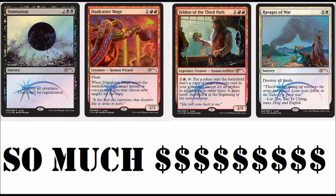Hey guys, today I'm going to be talking about the new Judge promos. They are very, very good, as always. You have Damnation, Dual Caster Mages, Felden of the Third Path — that is the most surprising of the bunch — Ravages of War, and Wasteland Foil.